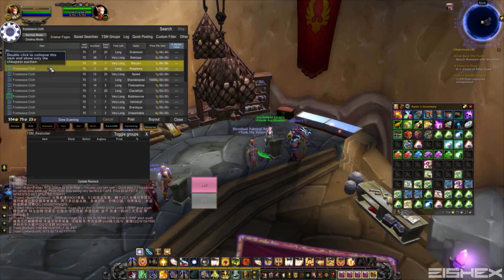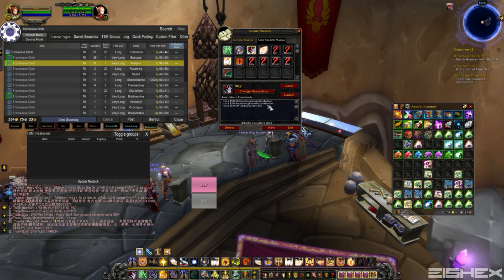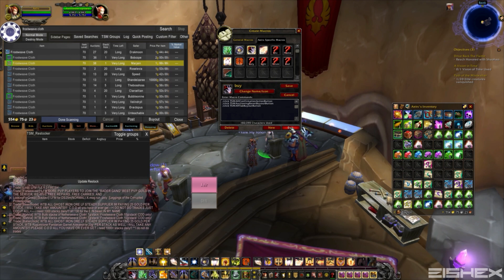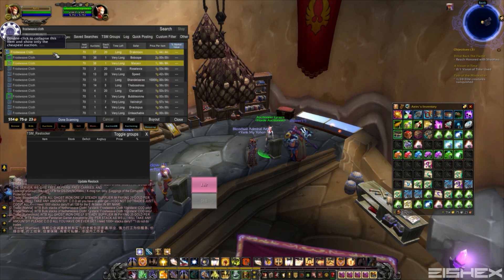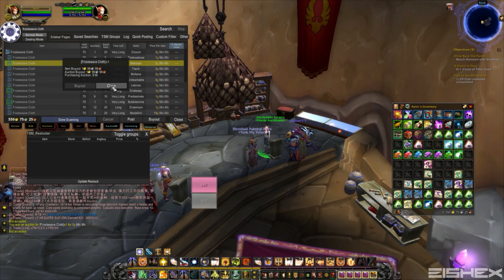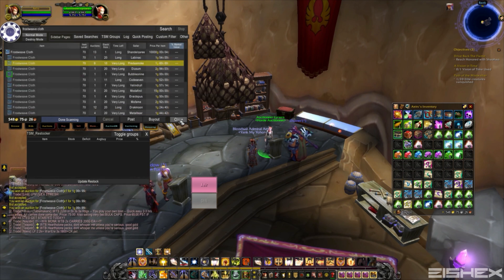So all I got to do is just hit 1. Just going to close that off — I broke the macro there, hold on. There we go. Alright, so we get back to the buy out prompt, hit 1 and then buy out. So: 1, buy out, 1, buy out. It's really fast, definitely saves you a bit of time, especially when you're looking for a bunch of mats you need for your crafting.